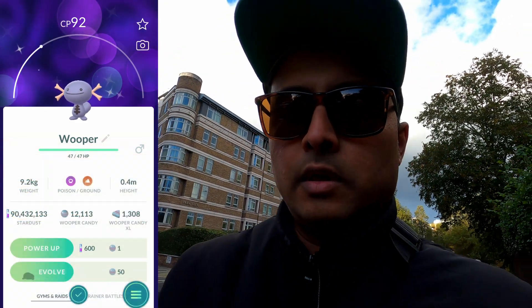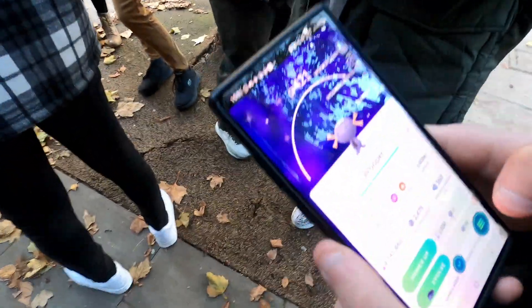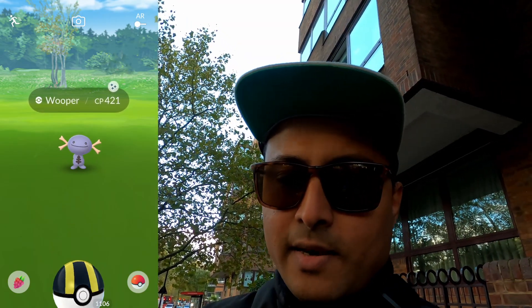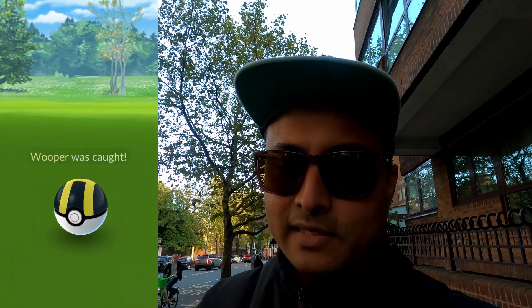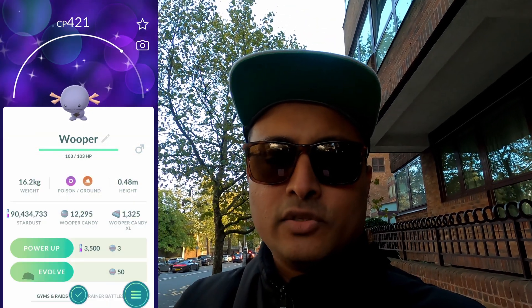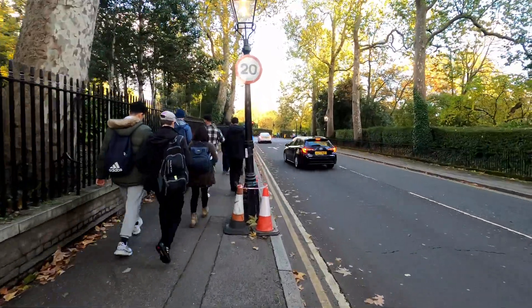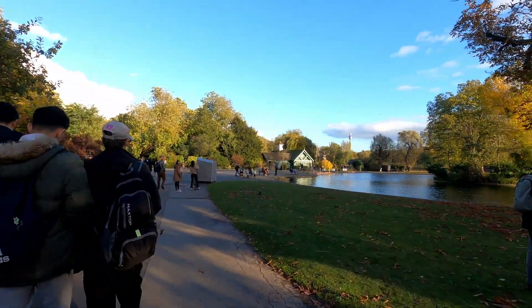This one has got 15 Attack so not too bad. Alright guys, good news — I got myself a shundo! This is a 421 CP one. All I have to do is catch this and check the IVs — there are three of us here. Got the shundo! Tomahawk also got one, that's awesome! Let's check the IVs on this. The Paldean one — oh, this is really good. Should I evolve it straight away? I'm not sure.